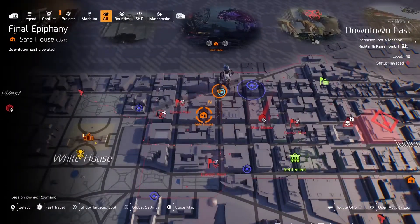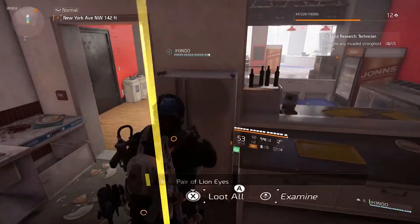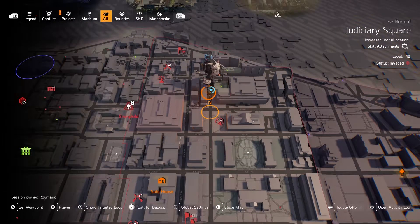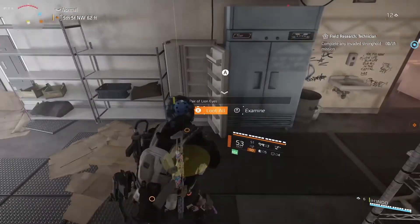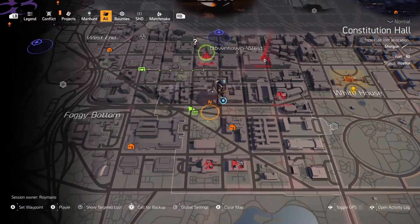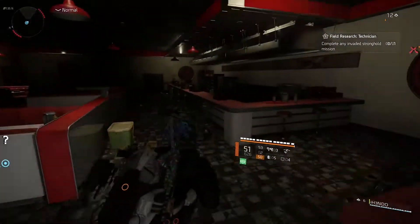The fourth set is at an Admiral Burger food resource node not far from the Final Epiphany safe house — the refrigerator is in the back. The fifth pair is in a noodle bar; head through the door on the left and the refrigerator is on your right. The sixth and final set of lion eyes is in a smaller Kobe's Restaurant near the Ivy Tunnel control point or the Archive safe house — jump over the counter to the right to find the refrigerator.